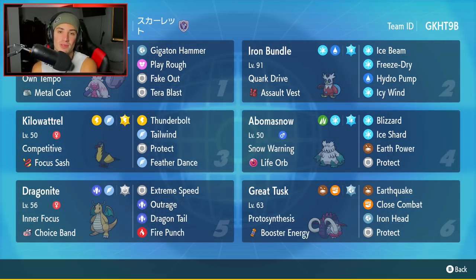Starting off in the top left corner with the one and only Tinkaton - one of the coolest Pokemon in Gen 9 in my opinion. It has Own Tempo as its ability and a Metal Coat as item to make Steel moves do a bit more damage. It has a Water Tera type with Gigaton Hammer, Play Rough, Fake Out, and Tera Blast for its four moves.